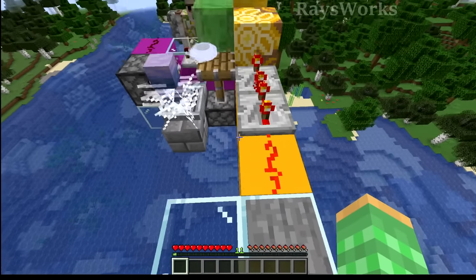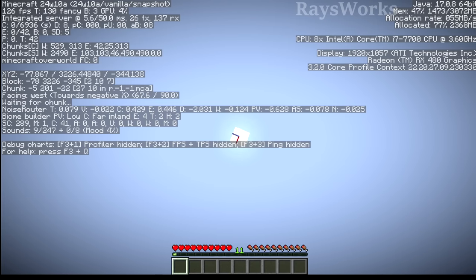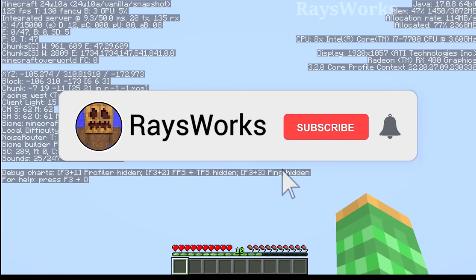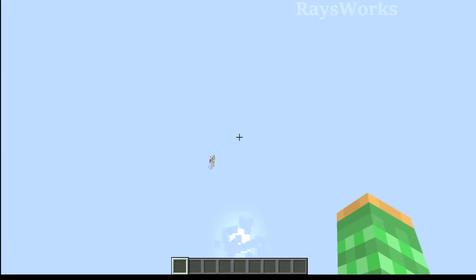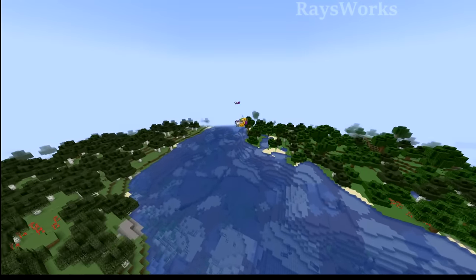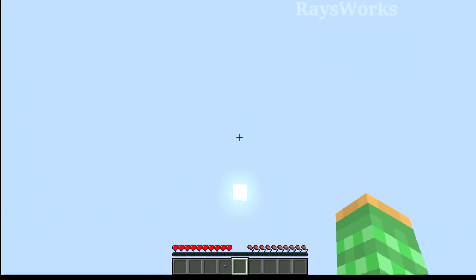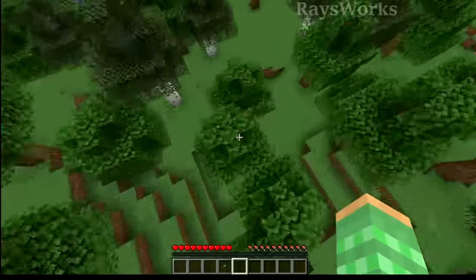I made a simple elytra launcher that can send the player up thousands of blocks into the air without needing tons of TNT or items. I use a pressure plate to activate it so the wind charges don't accidentally activate any buttons or levers, and if you just jump while it's going off it'll push you way up in the air. Keep in mind that wind charges from the Breeze are different from the player item ones, so you will take fall damage even if you land at the same height or higher than where you initially started.